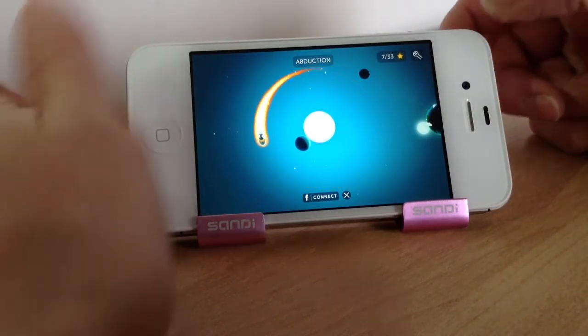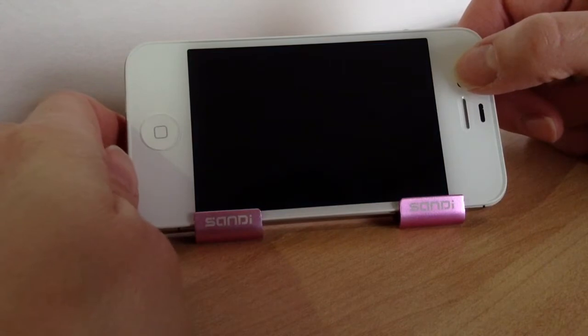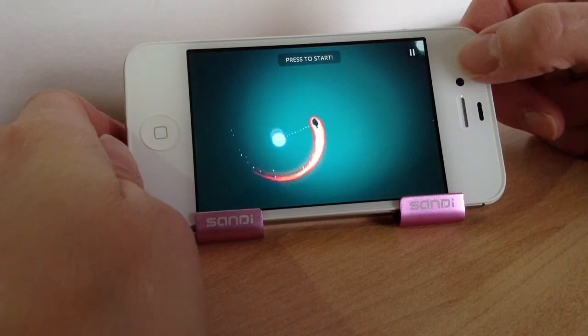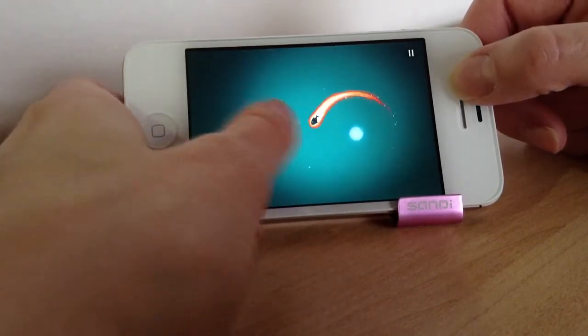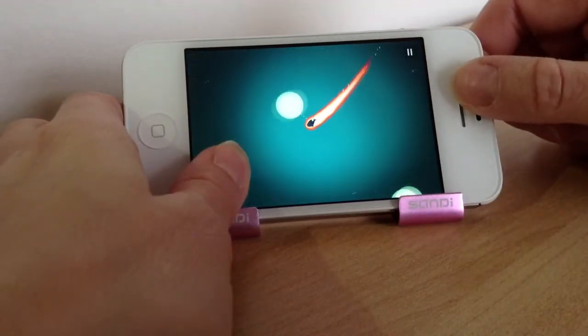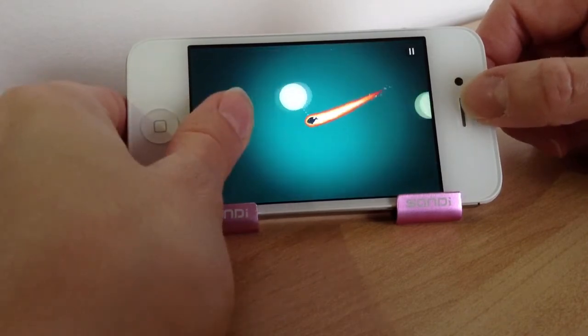First I'm going to show the tutorial so you get an idea of how to play. So that's how he orbits a planet — he attaches himself to it. Now to let go, you just tap the planet and it will go. To swing round another planet you need to tap and hold, and it swings round like so. Wherever you let go, that's the direction he will end up in.